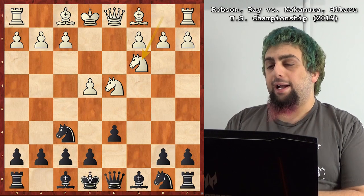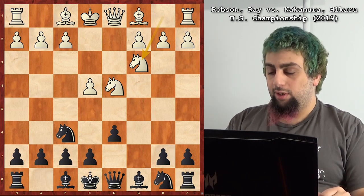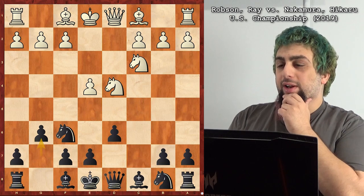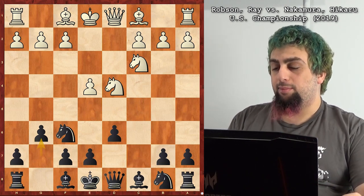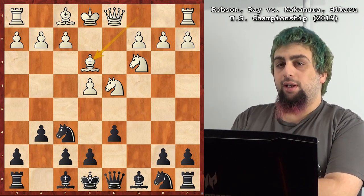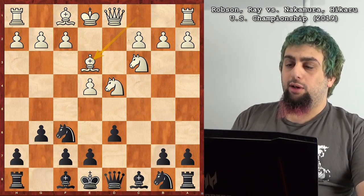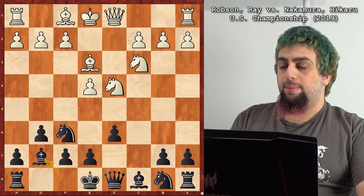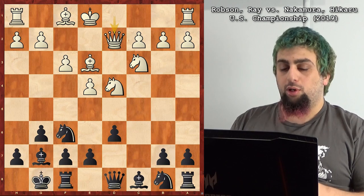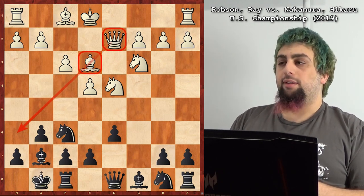Playing the Sicilian for black is a little slow — black's behind in development, that's the cost. Nakamura loves to play the Dragon, especially when he wants to win, and especially against Ray Robson — he's played the Dragon against Ray Robson a lot in the US Championship. Bishop E3 is what Ray does, the most testing, straightforward, and common approach, setting up the bishop and queen battery with bishop E3, F3, and queen D2.